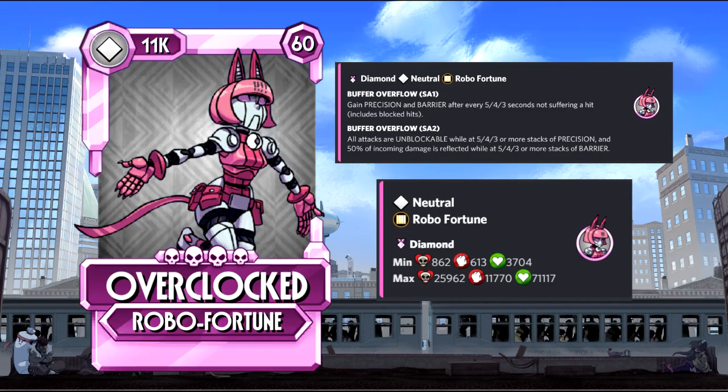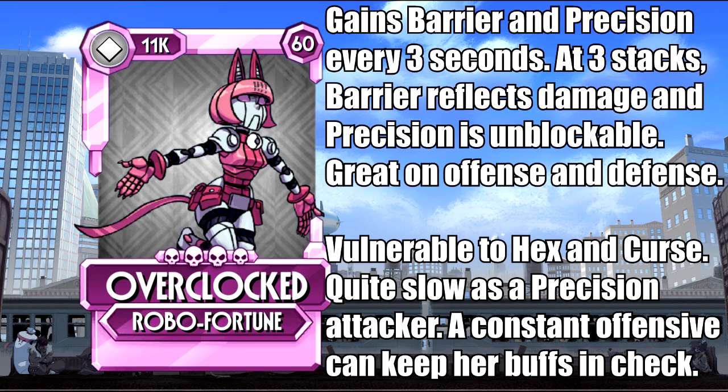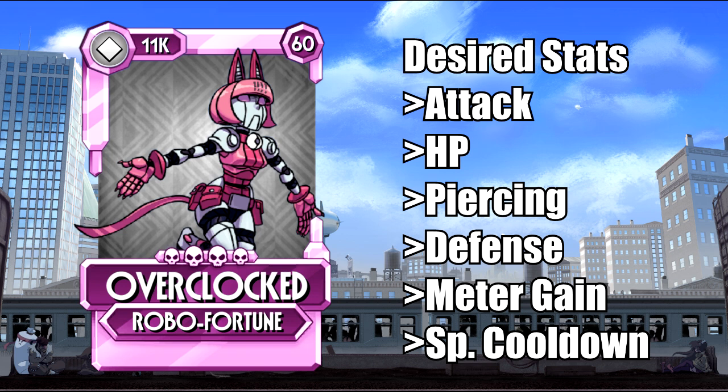Overclocked is currently the only neutral variant to not have an ability tied to element related gameplay. Every 3 seconds of not being attacked, she gains barrier and precision, and at 3 stacks, precision becomes unblockable and barrier deals 50% reflect damage. She has the same problem as Head Hunter with the unblockable precision, but makes up for it thanks to the added barrier for coverage and defensive potential. If left unchecked, she may reach 3 stacks of each, becoming a much more complex fight, so buff control is heavily advised. As an attacker she can also bring decent results, with the barrier conserving health and precision still being put to good use. She's a pretty complete package, and also the unique case of being the only natural diamond that is neutral.